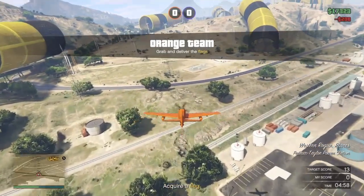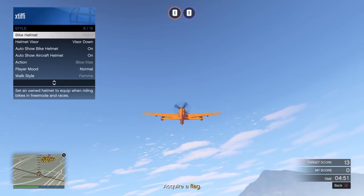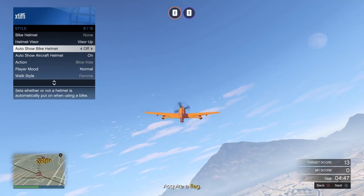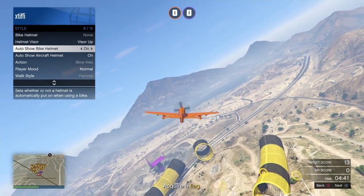I suggest trying to do the missions that allow you to get helicopters and not the planes. But if you do end up getting the plane, just hold up on your joystick so you're kind of floating in the air. Open up your interaction menu, go to style, switch helmet visor to up, and then go down to auto show bike helmet and just spam that for 15 to 20 seconds.